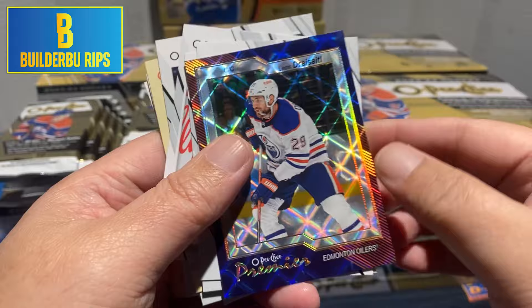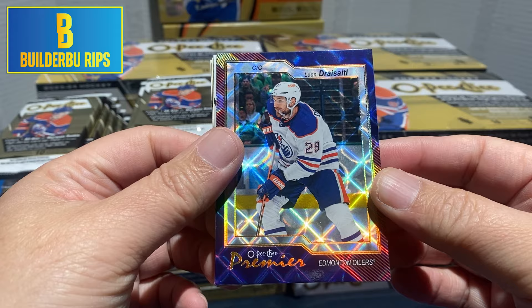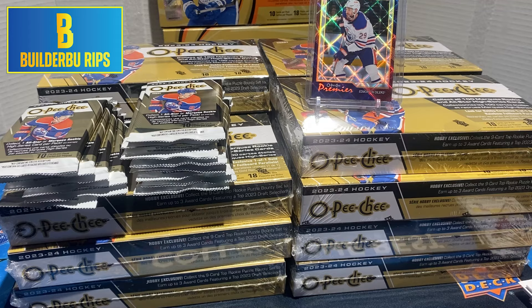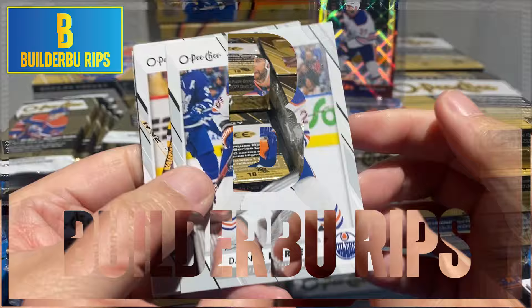Number 75 — so that is the Diamond Rainbow OPC Premier, number 75. We really want a Conor Bedard of that. So for now I'll put the Leon Dreisaitl on the stand, because that's the best card we've gotten so far. And it is a beautiful card.